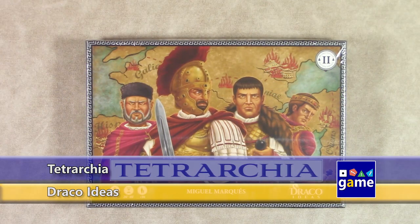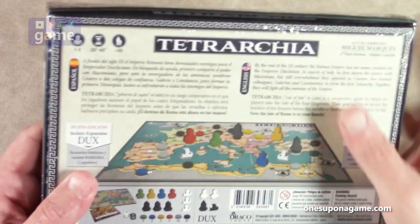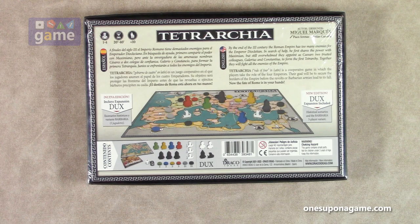Hi, welcome back to Once Upon a Game. I'm Kevin Kitchens, and in this episode I'm doing an unboxing of Tetrarchia. This is a new release by Draco Ideas — it's a reprint, I think it's the second reprint, of the original game, which was by Nestor Games. This is a cooperative one-to-four player game, so you can true-solo it, just playing all the sides if you want to. It's a small box, not very big at all.